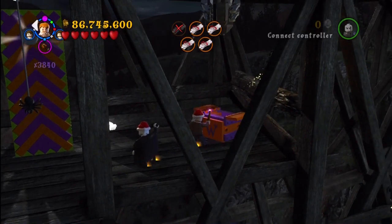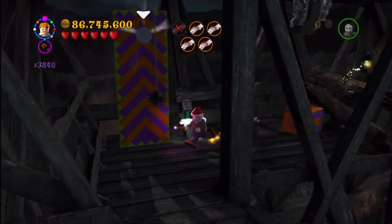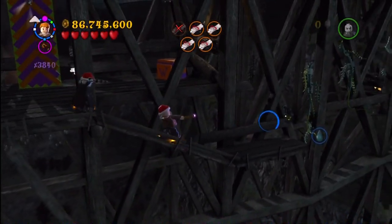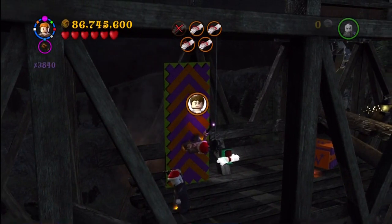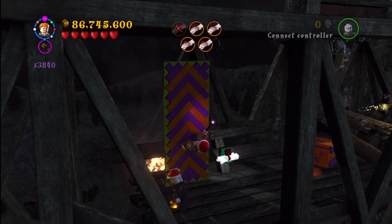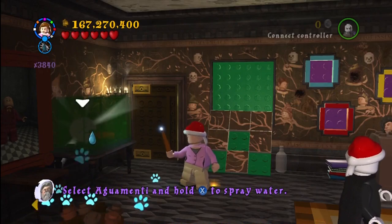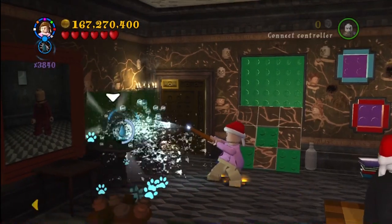This is in the Burning Bridges mission — the very start of this sequence. Down there is a light, and you have to be Ron to use the deluminator. You bring it back and when you put the light in the lantern to the right, you get the Weasley box. Then you just use the Weasley character — Ron — to walk up and get the character token.